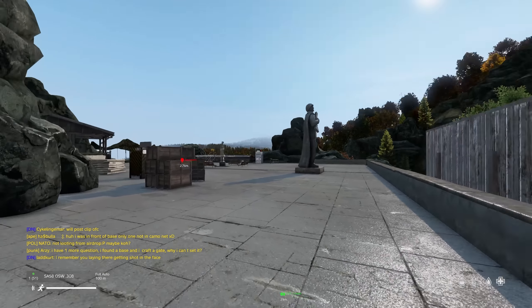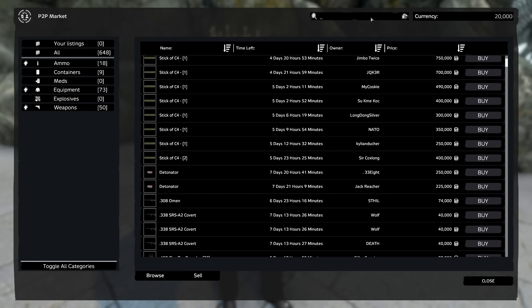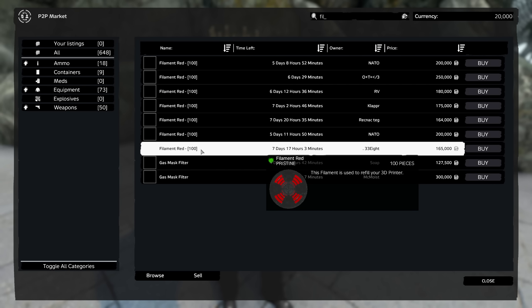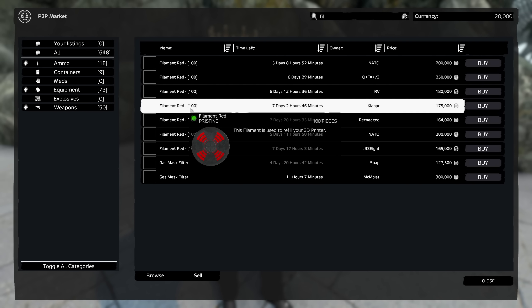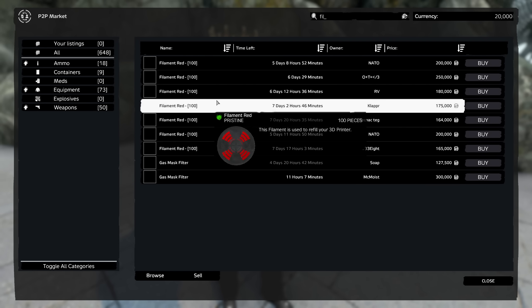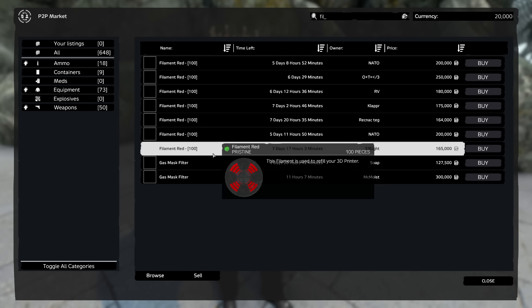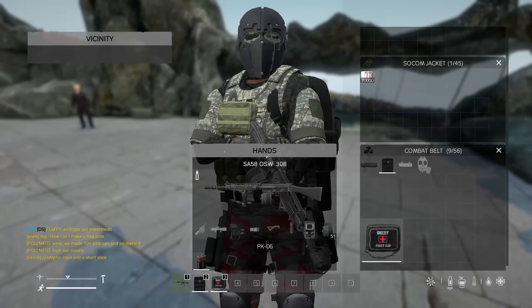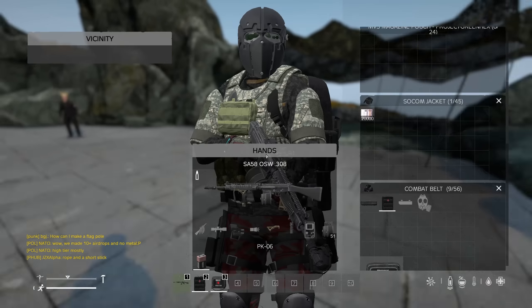Right here we are at the trader. First of all we'll do the preliminary search that we always do which is for filament - and what is with this inflation? The filament inflation that's going on right now, everyone's getting really cheeky with the prices. 100k is fair. 246,848 and then I've got a million in there.